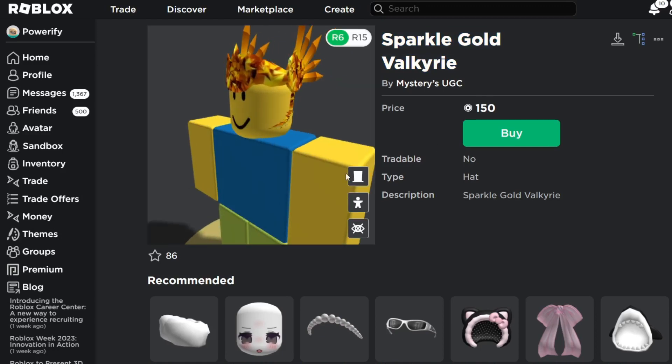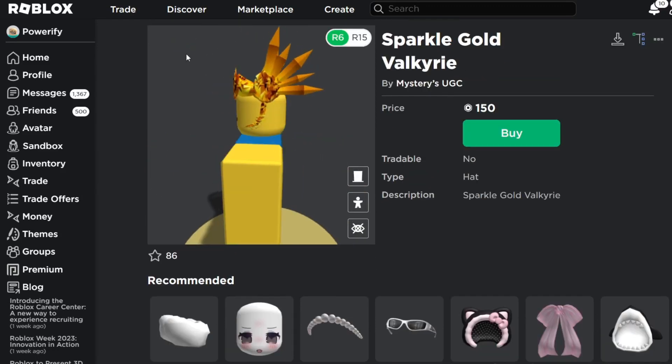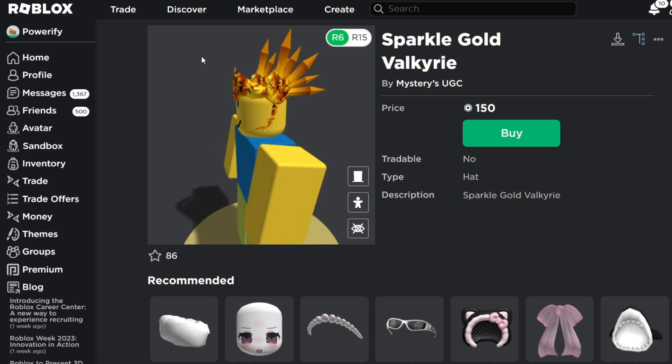And here's how it looks. So as you can see, it has five wings, which I think five wings is a lot to be honest. I think when you make a UGC Valkyrie Helm, you should keep it between three to four wings at most.